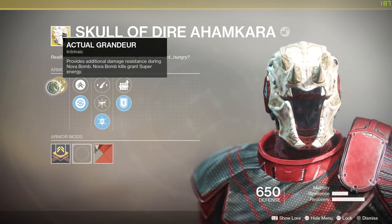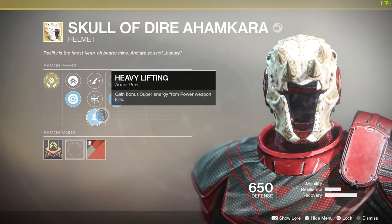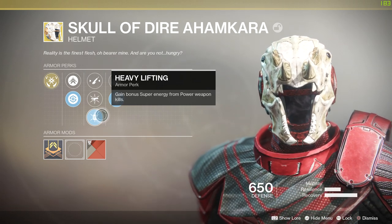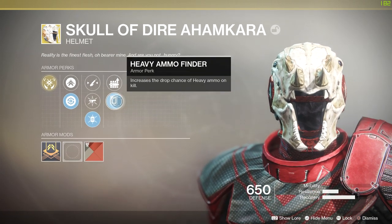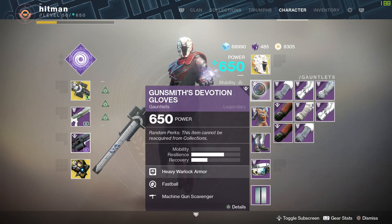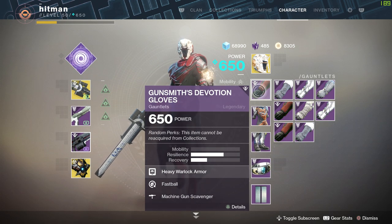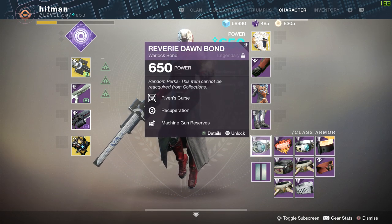It really depends on how many and whether it's a yellow bar or a red bar — so all these things matter. I got Heavy Lifting on my helmet, which is amazing because killing enemies with a heavy weapon gives me more super energy. I also have heavy ammo finder, which is important, and machine gun reserves so you don't run out of heavy.